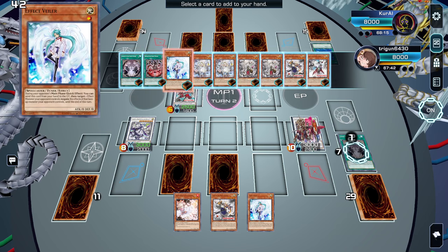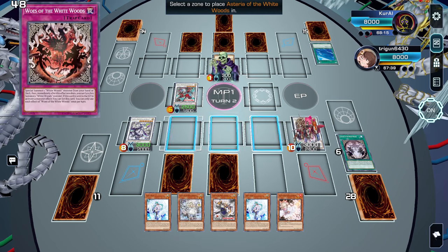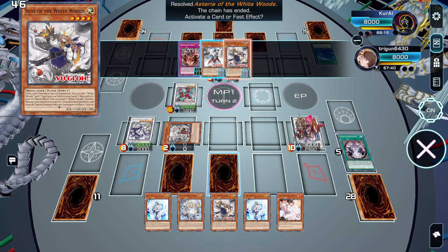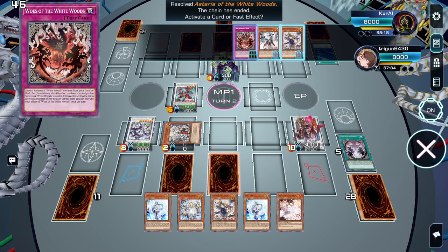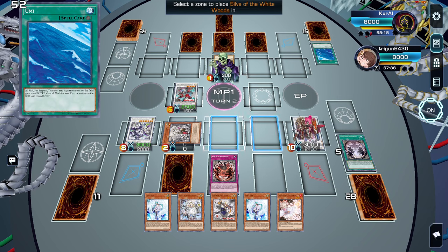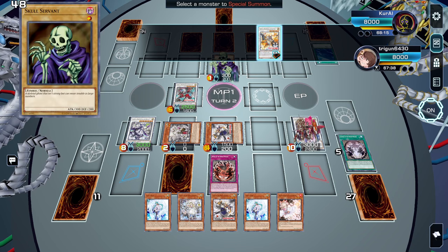Here we can actually add Effect Valor using that unwanted spell and trap in hand. The reset comes back to hand and Astrea re-summons. These two are quick effects on the opponent's turn if you'd like to special summon them. Whenever you want, you can activate the trap to special summon from the deck.